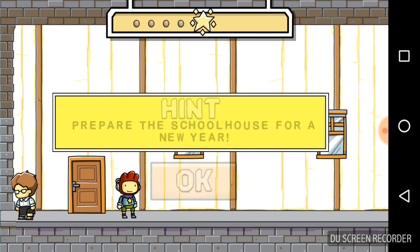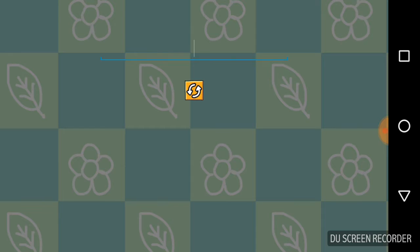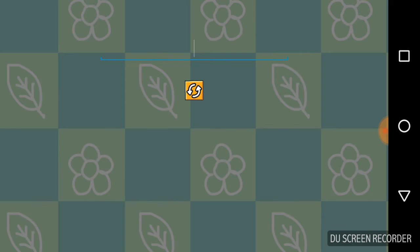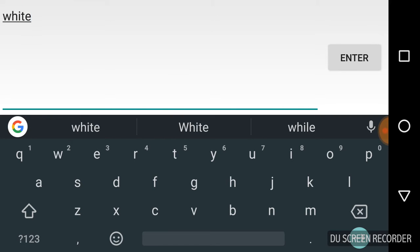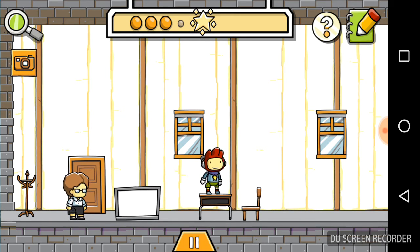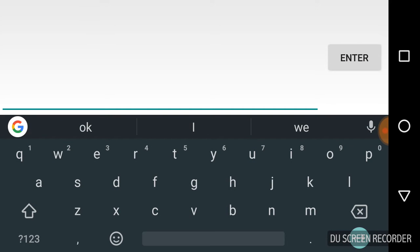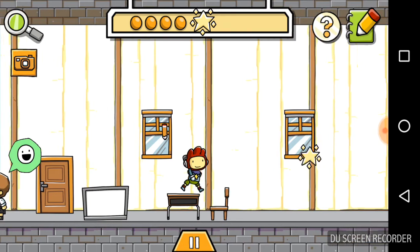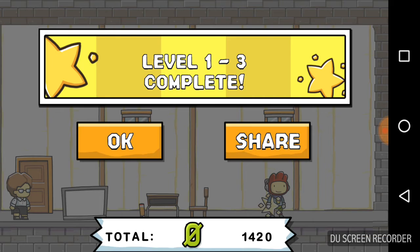Let's see here — prepare the school for a new year. Shouldn't that already be done? Ok, we need a desk obviously, then we need a whiteboard, then we need a chair, and obviously you would also need a pencil. Just like that, we got our star! How cool is that?